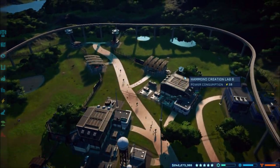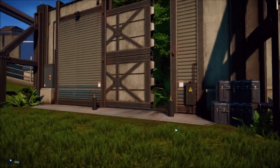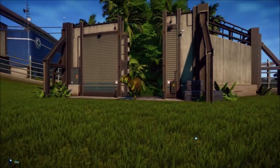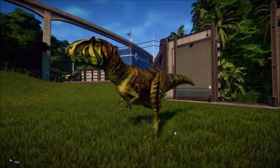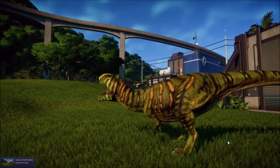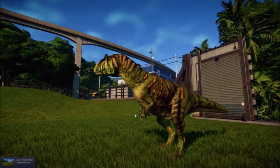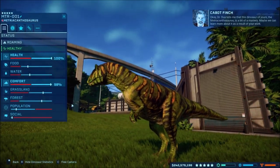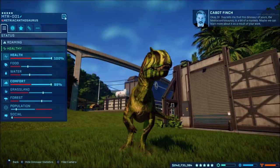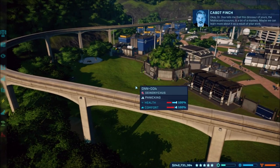Then over here we got the Metriacanthosaurus — we did get it fully unlocked. Let's look at it — oh my god, look at that thing, that looks so cool! I love this green color they have on it, green and orange going together. Dr. Wu tells me that this dinosaur looks so cool — the Metriacanthosaurus is a bit of a mystery, so we can learn more about it as a result of your work.